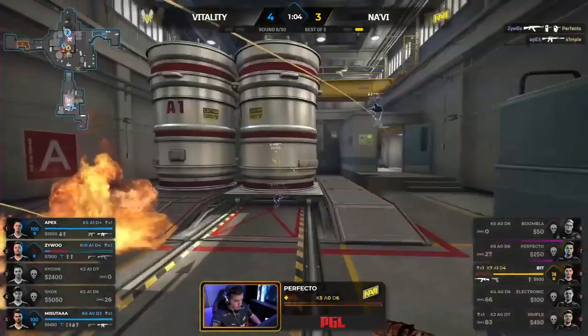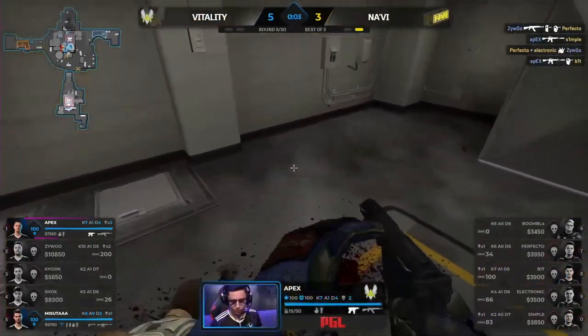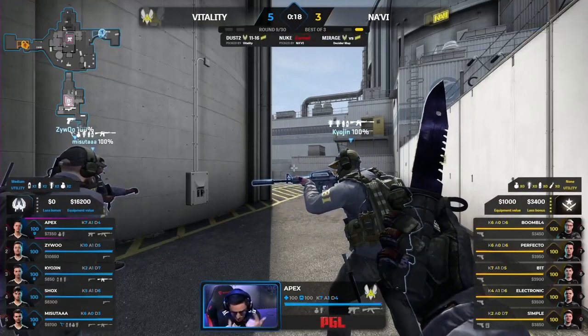Force wide — it's head to head. Perfecto — takes him with the flames. And Apex secures a fifth. Huge round — all the pressure they were under, the kills they got back. Massive stuff from Vitality now.